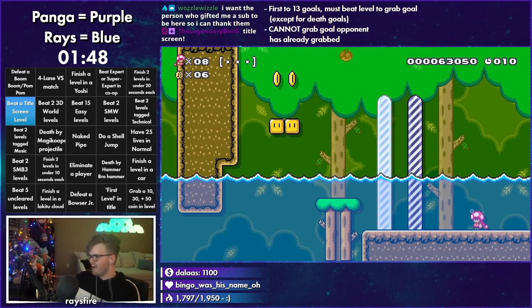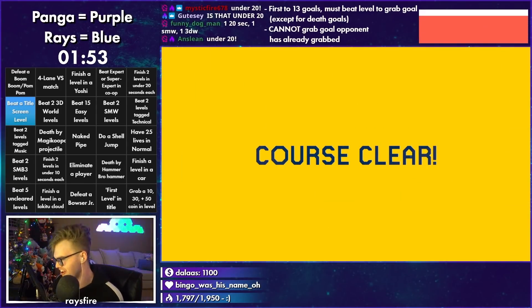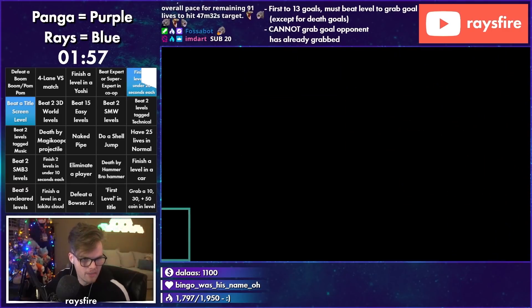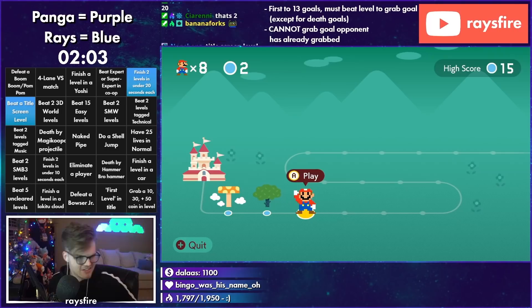The title screen RNG is rolling in, boys and girls. Luck is on our side this time — two and under 20 also. Bada bing bada boom, we will take it. Let's go. The quick juicer.